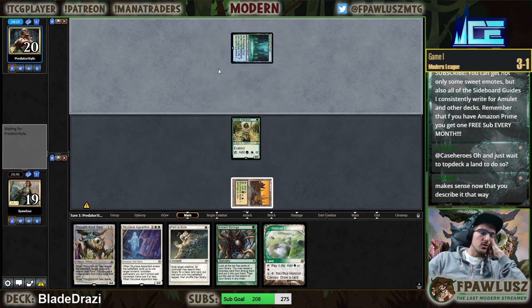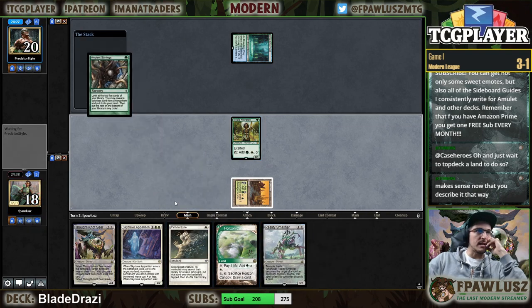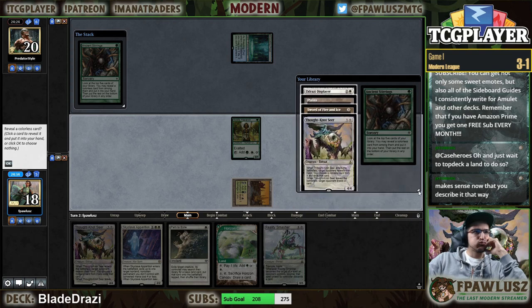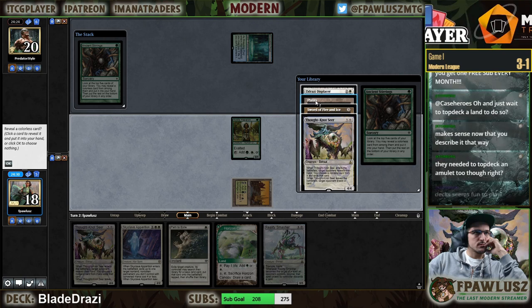Breeding Pool tapped — so I have to assume that my life total doesn't matter as much as my opponent's. Finding the Plains here is not exciting but I think it is what I have to do.